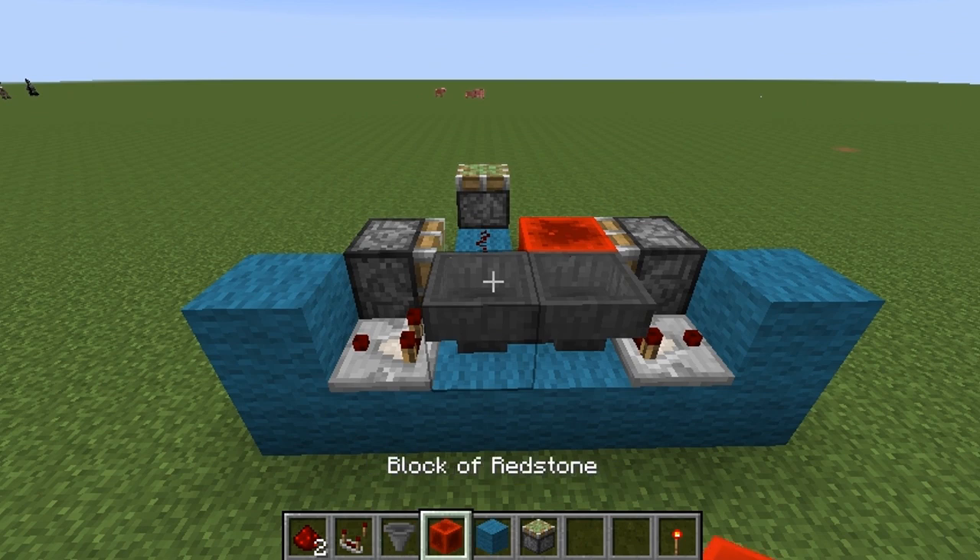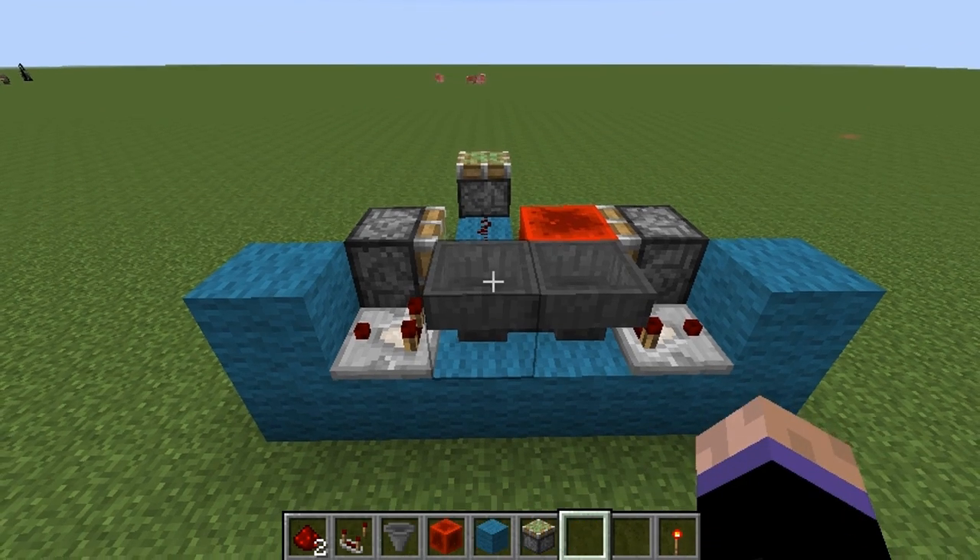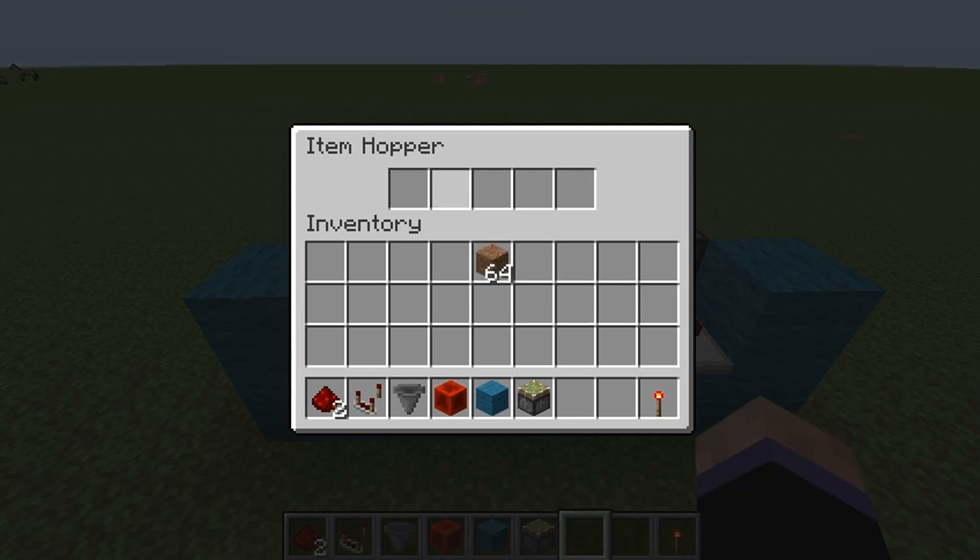Now comes the slightly complicated part — it really isn't that hard, but it takes a little bit of thought. A standard hopper moves 2.5 items every second. I know it's an odd number, so it makes doing the math a little bit hard. But just think of it this way: for every item you have in there, it goes pretty much instantly. So for one second, it's going to move 2.5 items. That means if you want 5 items, it'll give you 2 seconds. If you want 10 items, it'll give you 4 seconds. If you put 20 items in there, it'll give you 8 seconds, and so on.